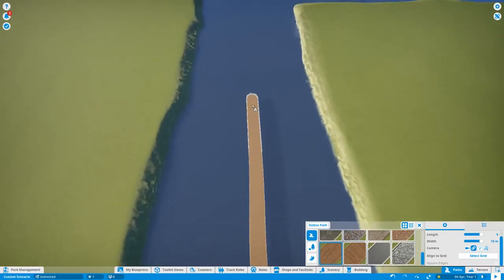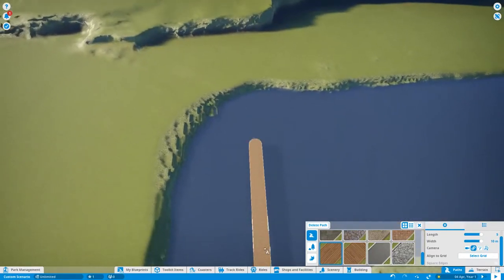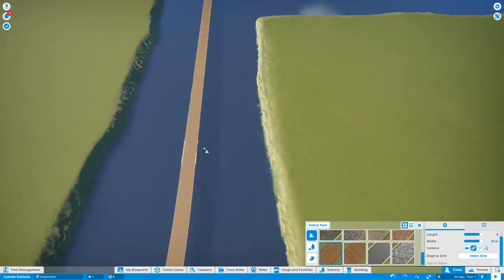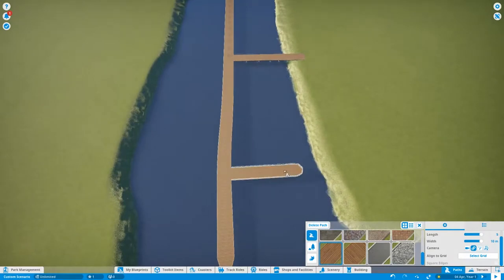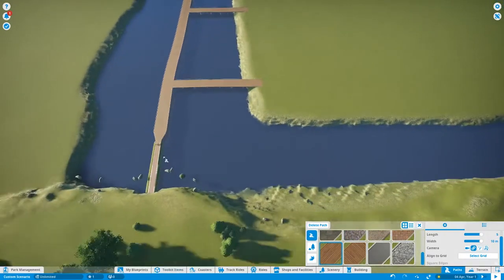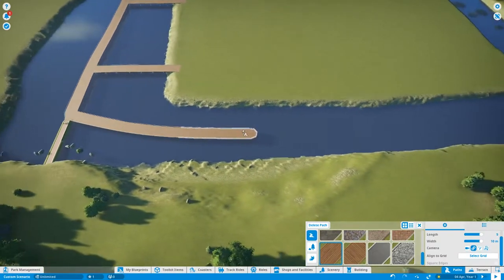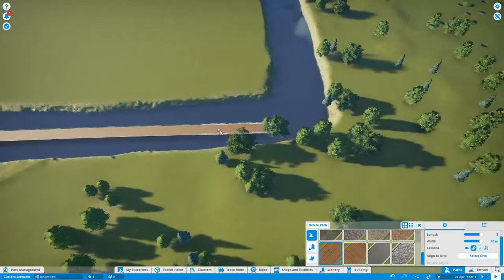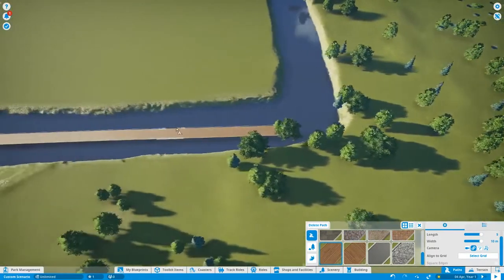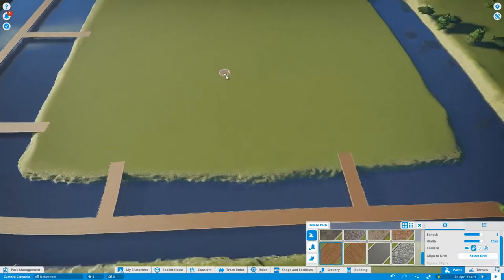I want my park to be called Aqua Park. In order to call your park an aqua park, you have to make something that fits the theme. You don't want your park called Aqua Park for no reason — you need something related to aqua, like water and other water-related stuff in there.